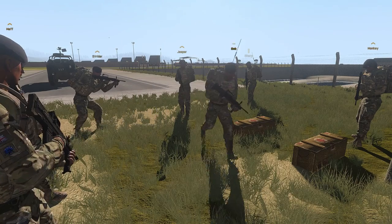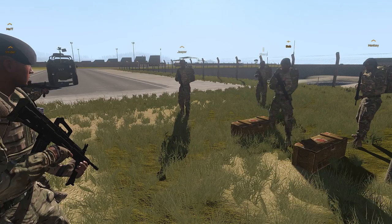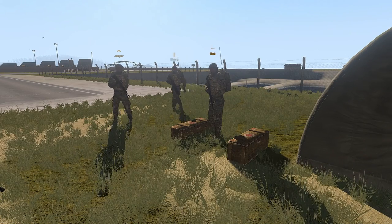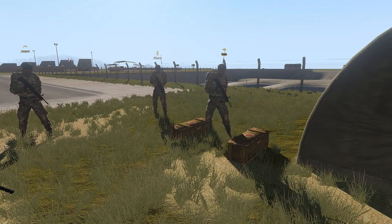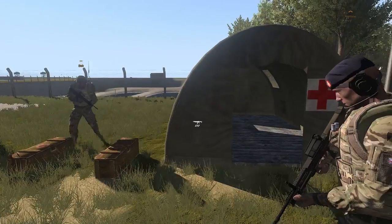Before we move on to battle drills — the most important question: what happens when the medic goes down? In operations and on the public server, if you get the medic to the medical tent alive, he will come out better than when he went in. As long as he's got some life in him, get him to the medical tent.